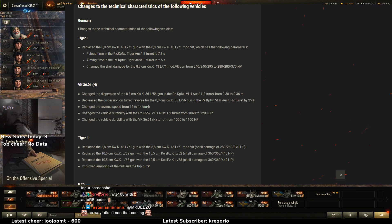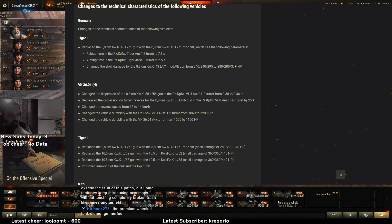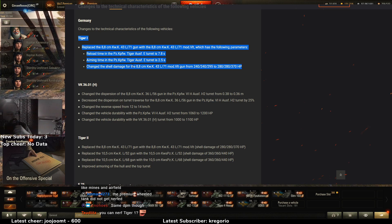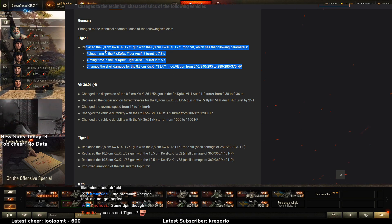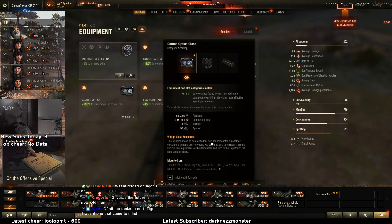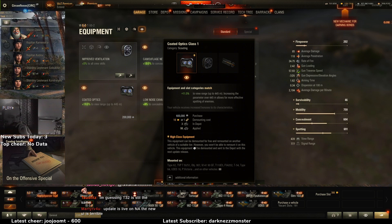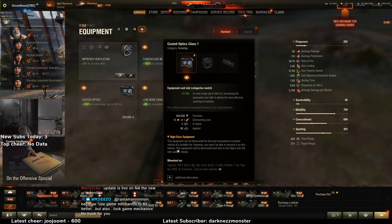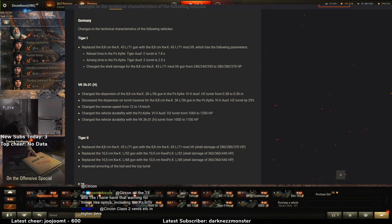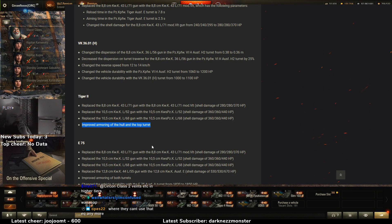Let's look at the patch notes. Tiger 1 — I think this is actually a nerf. Tiger 1 funnily enough — I think they just nerfed the Tiger 1! Congrats, you can nerf the Tiger 1. Tiger 1 is actually a good tank currently and I think this is a nerf unless the armor gets significantly better, but I don't see it. Wait, that's weird — this equipment can be demounted for free and remounted on another vehicle of suitable tier, however you won't be able to remount it on that same vehicle. That's weird.